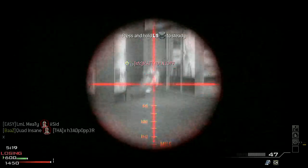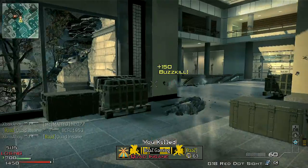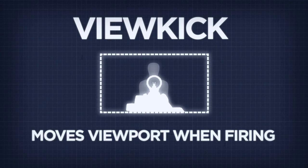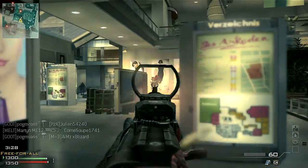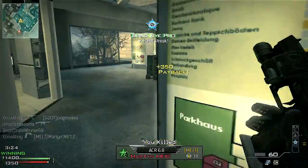It's only in Modern Warfare 3 where gun kick has become more of a factor. View kick affects your aim by simply moving your viewport. It's a temporary modifier to the direction in which your character is looking. This movement of the camera moves your aim along with it, and the rapid movement of the screen serves to present a feel of the gun recoiling while firing.